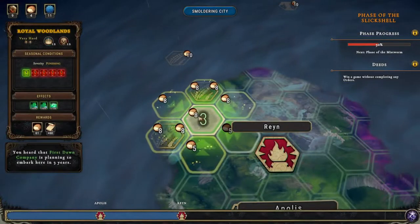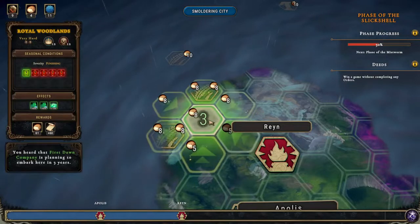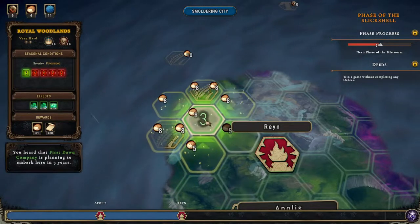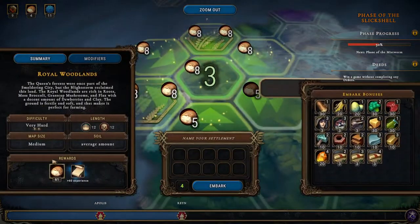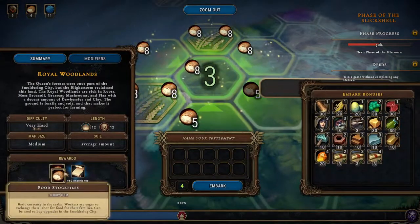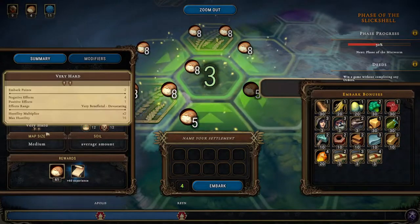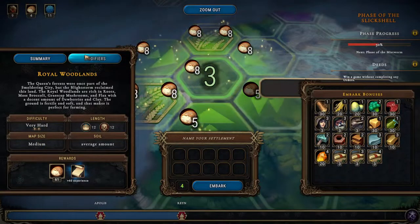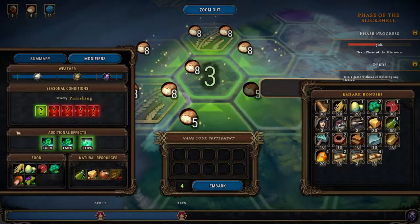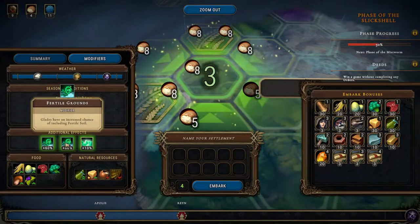Welcome back folks. In the last one we won the map, so we are going on a new one. We are going right here for 61 food, which is awesome — 61 food, that is gonna be great. It's a very hard map, medium map size, average amount of soil modifiers, creating an increased chance of including fertile soil.